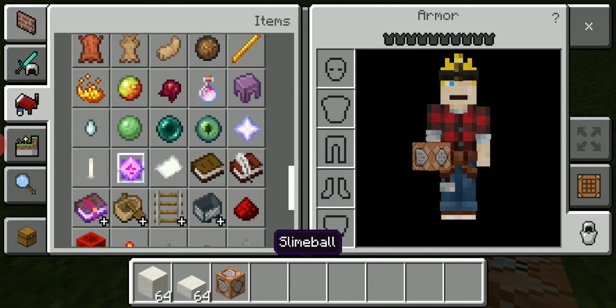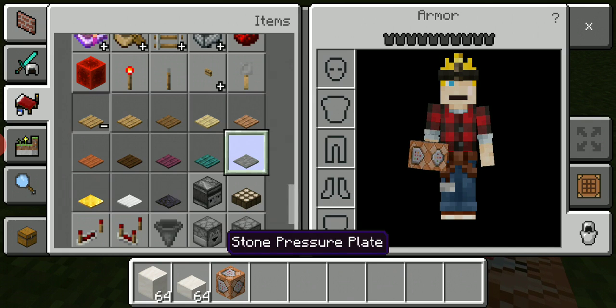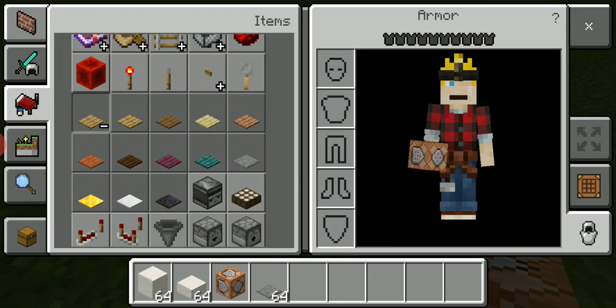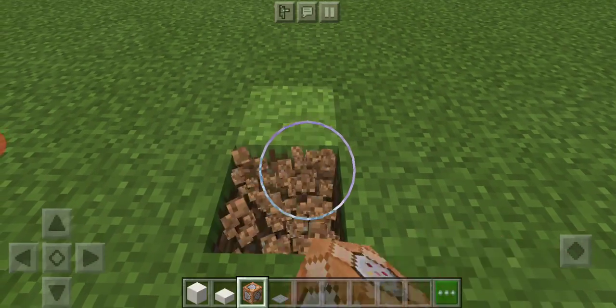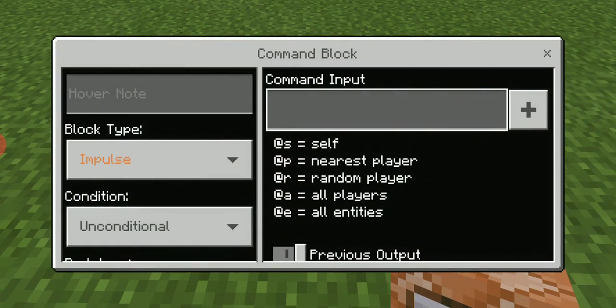Another thing you're going to need is a pressure plate — specifically a stone pressure plate. I'm not sure if a polished blackstone pressure plate works, so I stick with the stone one since that's the one I know works. What you're going to do now is destroy a block into the ground, place the command block, and open it up.